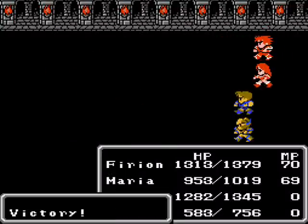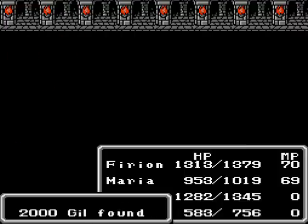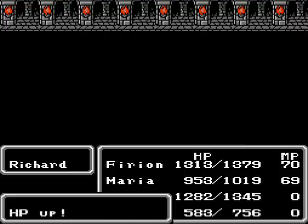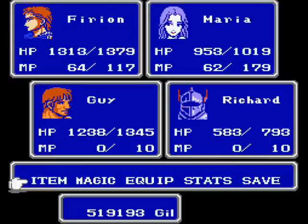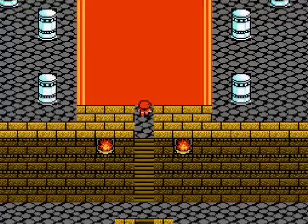We turned a dragon into a midget — that one never gets old for me. Okay, we're at the final floor here, but I want to make some preparations before I go up there. So I'll take care of that and be right back. I've got everything ready to go, and we're all healed up. Furion and Maria are in the back row with their equipment removed. Let's do it!